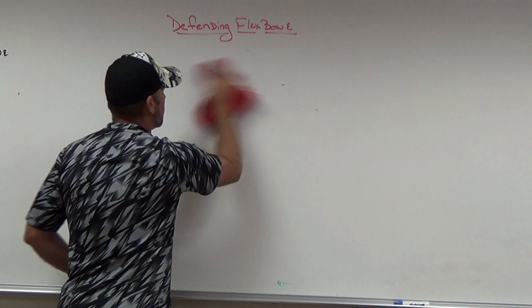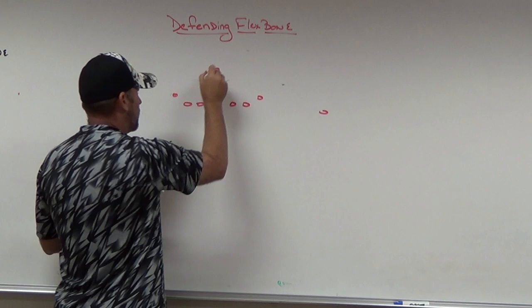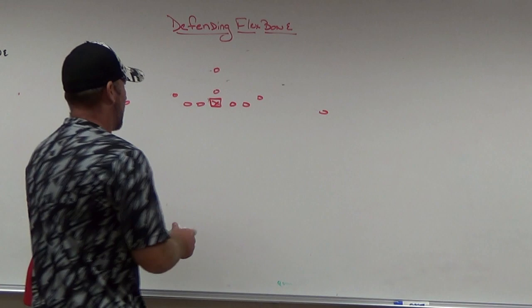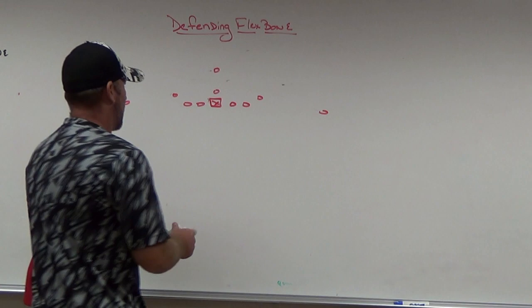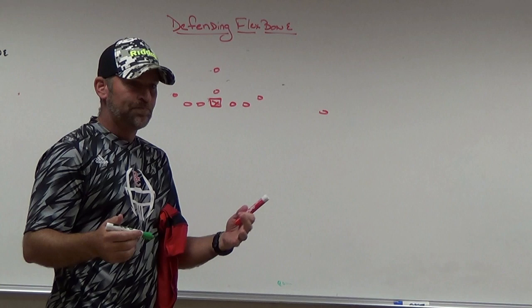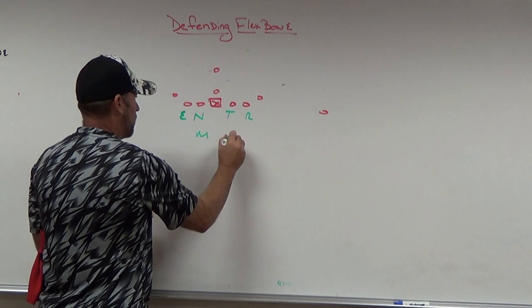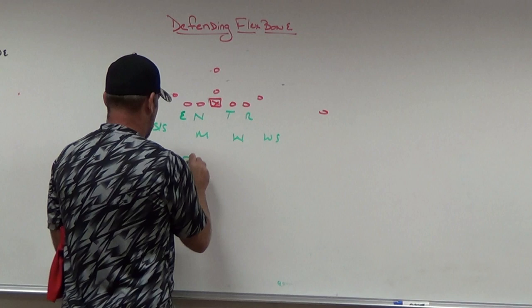The next thing you're going to face is midline or quarterback follow. Keep in mind we're talking about high school teams running a flex bone — they're limited just like you're limited on defense. If they're really executing like Georgia Tech, you'll have your hands full in three days, but with standard high school flex bone there are only so many things you'll see. As an even-front team, they'll find a three technique and midline it, typically getting an extra body by folding the wing under.